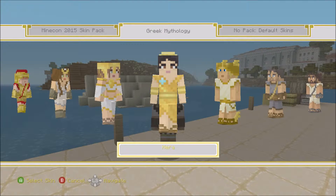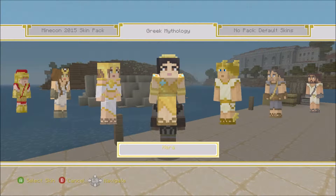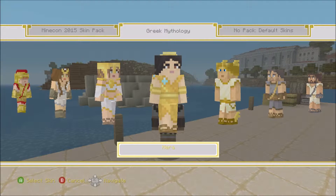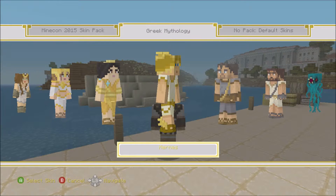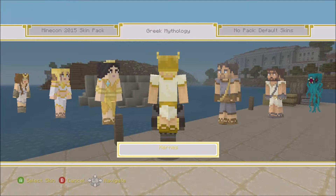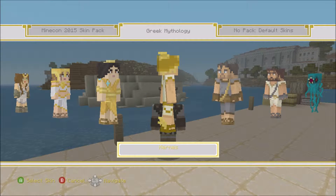Here's Hera. She's the queen of the gods, married to Zeus, so she has the queen's tiara on and a golden outfit - very fabulous, very good looking. There's Hermes. He's the messenger god. He has the winged sandals so he can fly anywhere, even to the underworld and back. He also has wings on his helmet.